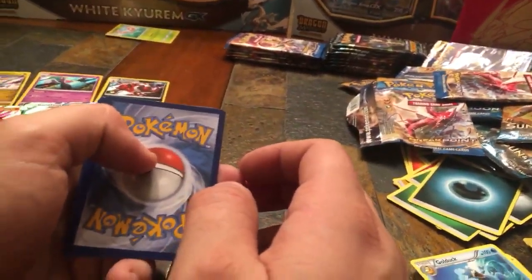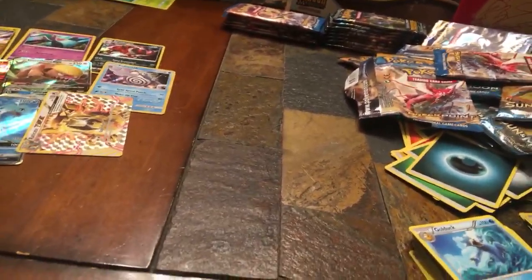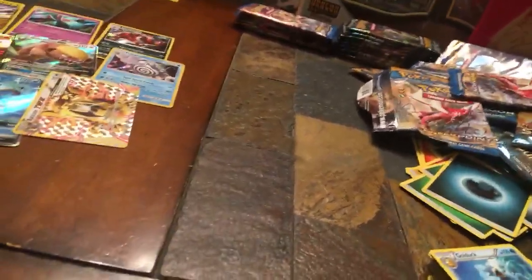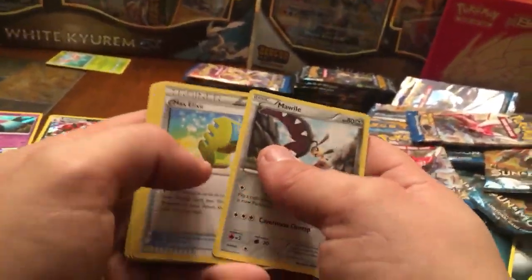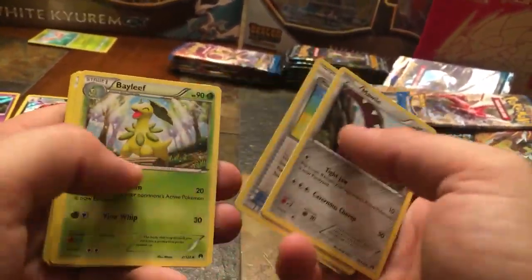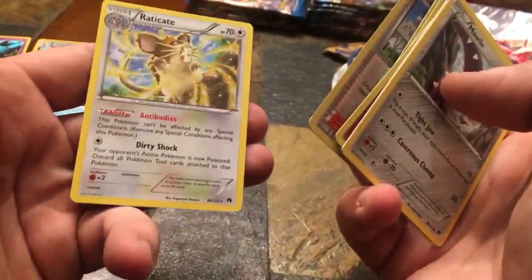I'm going to peek at the packs just to figure out the card trick position — it'll still be a surprise for you guys. I've confirmed it's three for Breakpoints. Fifth pack — Mawhile, Max Elixir, Bayleef, Clefairy, Chikorita, Shinx, Nuzleaf, Kricketot, Delinquent, Reverse Holo, and a non-holo rare Raticate. Pretty cool card — he looks a little bugged out.